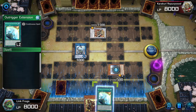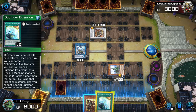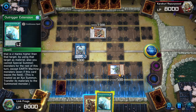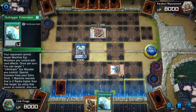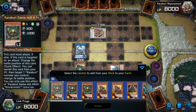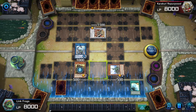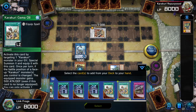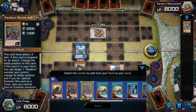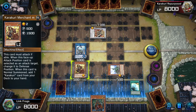Your opponent cannot target Machine XD monsters you control with card effects. Once per turn you can target one Infinite Track XD monster you control and special summon from the Extra Deck one Machine monster that's two ranks higher by using that target as material. So now I'll normal summon this guy and then I'll add — I shouldn't have banished that. Dang it, this is not good. I guess I can do that one — yeah, add that one.